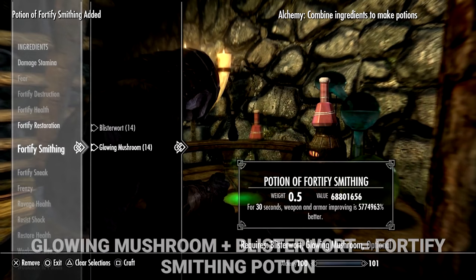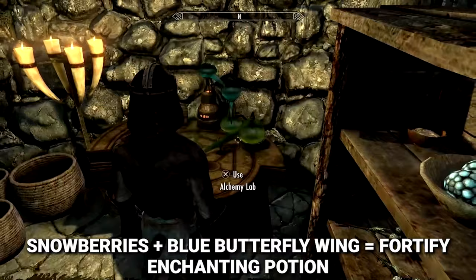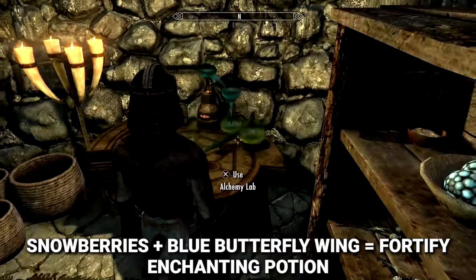Go ahead and craft yourself a few fortify smithing potions and fortify enchanting potions. For smithing you'll need Glowing Mushroom and Blisterwart, and for enchanting you'll need Snowberries and a Blue Butterfly Wing. Consuming these potions means you'll be able to craft impenetrable armor that sells for millions, and enchant items with game-breaking effects.